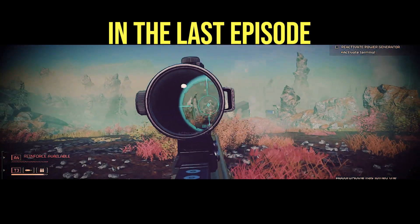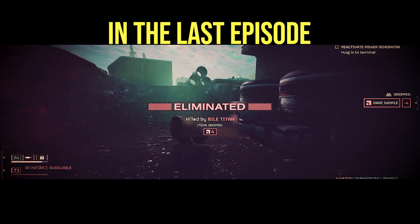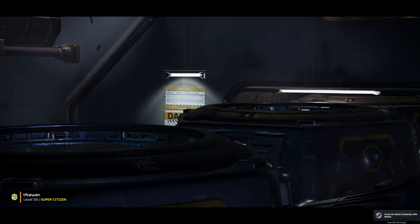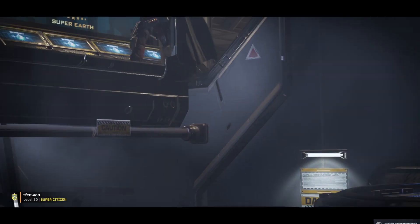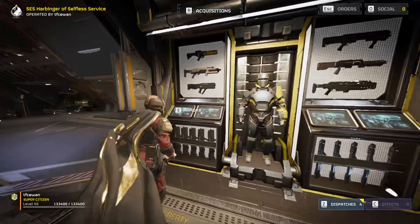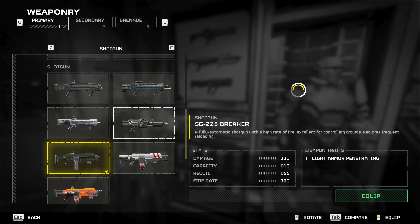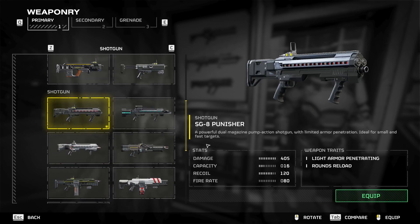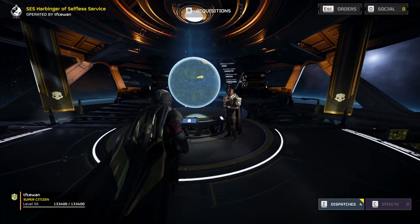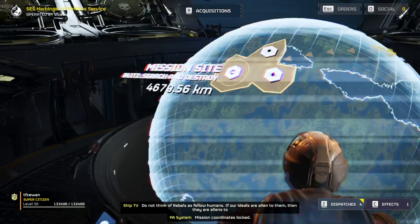Okay, anti-material rifle against a Bile Titan — let's go. Earlier I was using the Punisher, and for some reason I was really blown away by the anti-material rifle. So yeah, now I'm just going to do it. Get the Punisher, Redeemer, and then the anti-material rifle.